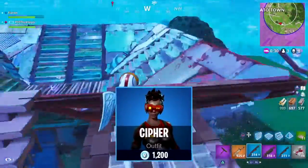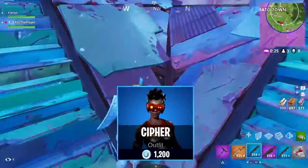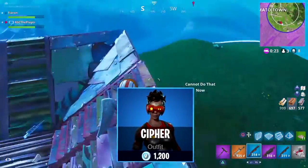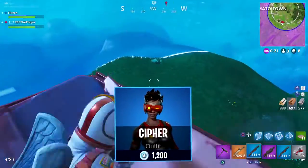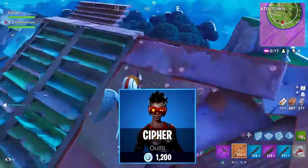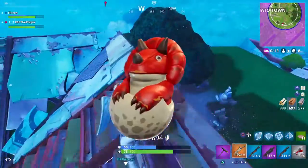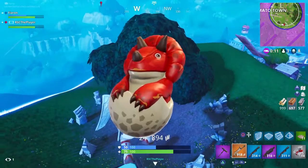The last skin is actually dope — she's called Cypher. It is the female version of Circuit Breaker. I don't know why all the female versions of the male skins are way better, but I guess Epic just listened. This skin is going to cost you above 10 bucks since it is a rare rarity.